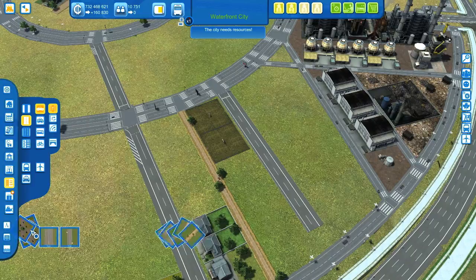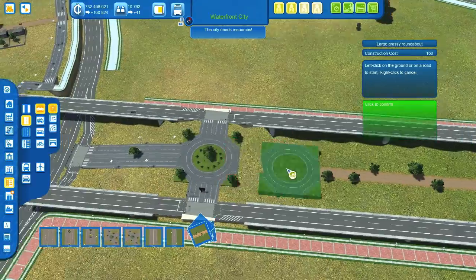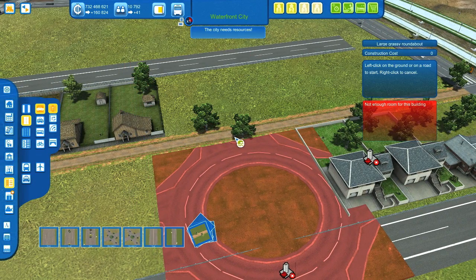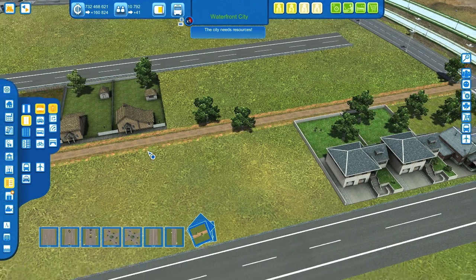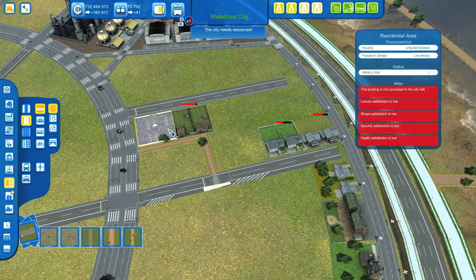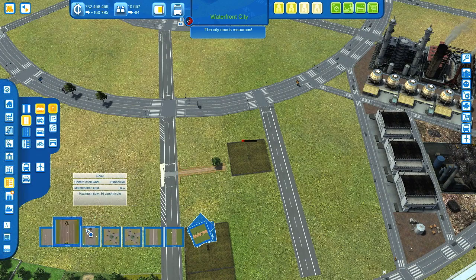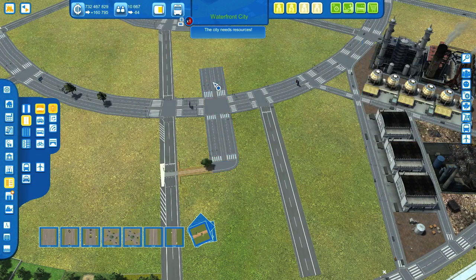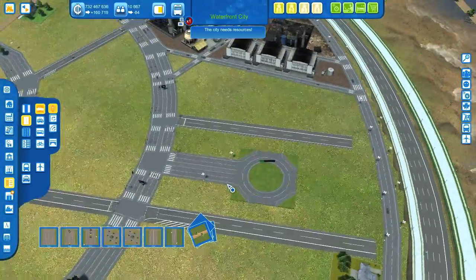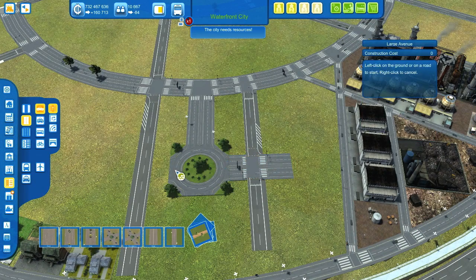Roundabout. Which type did I use here? I think the ones with the green textures. So here we need to connect the roundabout to the farm road — or actually we can just remove all these roads and directly build an avenue, a large avenue, something like that. Let's add the roundabout right here, and from here we need a connection this way.